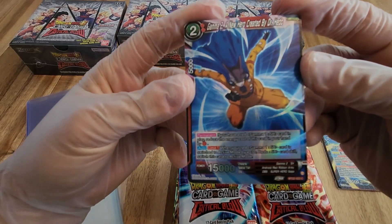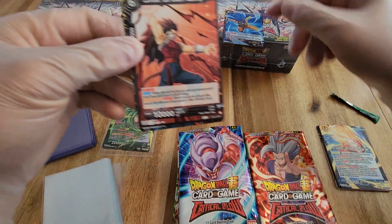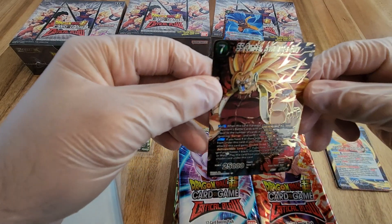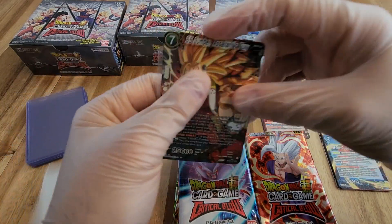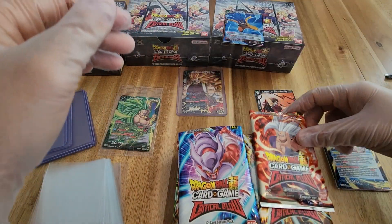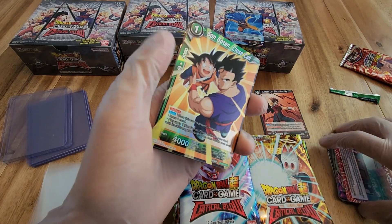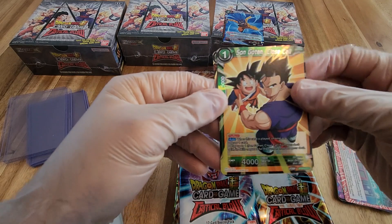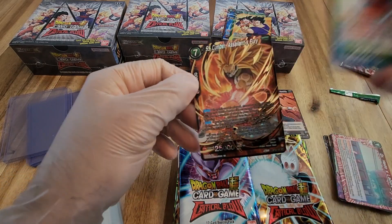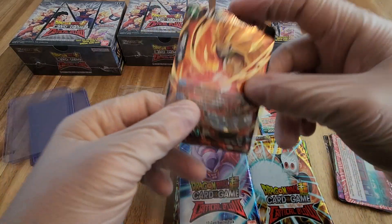First one, starting off with three cards in the back here. We have a common for our foil, and our first extra card is SS Cumber, Assailant's Fury — this is the special rare version. I know we've gotten this one at least once. Then our second pack: foil is Sun Goten, and our extra card is another Cumber. So we've got the special rare and the super rare back to back — that's pretty exciting, doesn't happen very often.